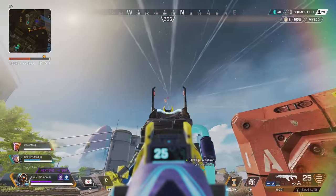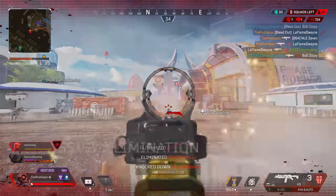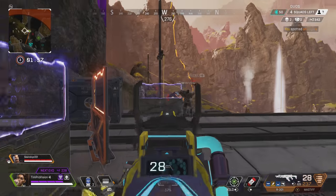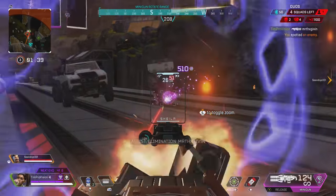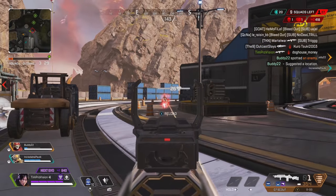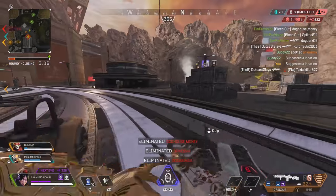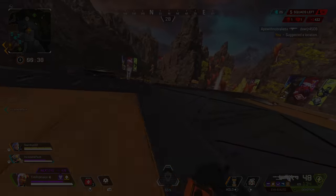For high damage games: first, shoot everything — tap enemies across the map to farm damage consistently. A legend like Rampart with her Amped Walls can give a damage boost. Finish all knocked opponents for a free 100 damage that counts toward your total. Weapon recommendations for damage: the G7 Scout beams at mid-to-long range and holds up close in a pinch; the 30-30 Repeater is solid with its bullet velocity buff; and the R301 and Flatline both have great versatility across close, medium, and long ranges.